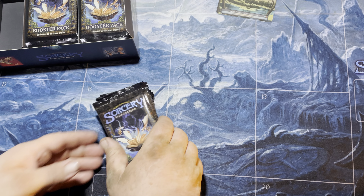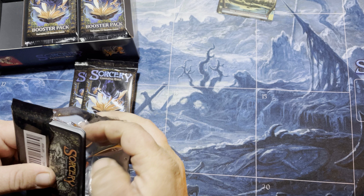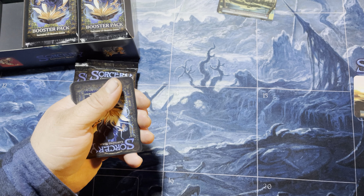So we're going to try this time. Can we get a foil? Can we get a unique? We will find out. There's our atlas card.